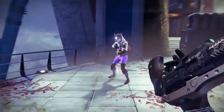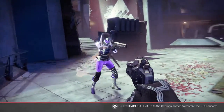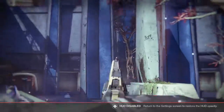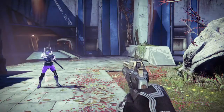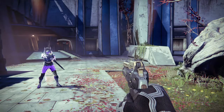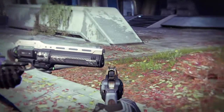At number three is the Last Word. This has been my number one most favorite hand cannon since year one, mostly because it's a cowboy-style hand cannon in the fast-firing rate archetype with a custom animation when you pull it out. Some of the perks I use are Hip Fire, Perfect Balance, and the Last Word perk.